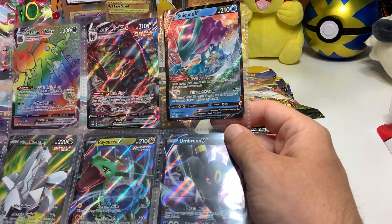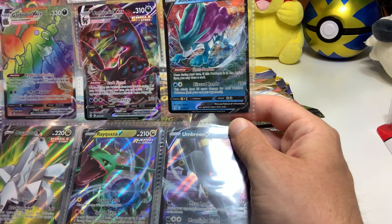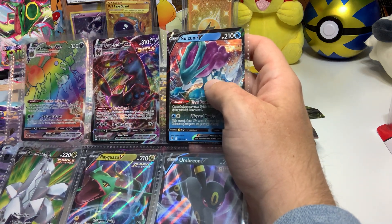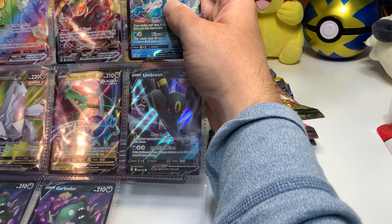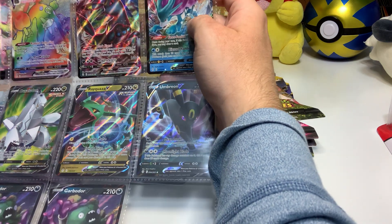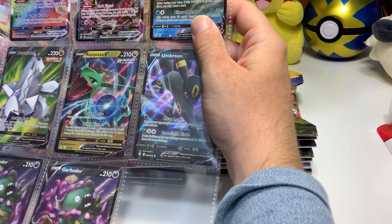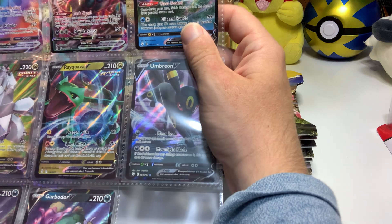It's been about a day since I've posted Pokemon and all I've been thinking about is opening up more Evolving Skies. We have opened up 14 packs and we have 9 hits. If you guys hear a dog in the background, that's just my dog. He's being loud right now, so I can't really control that — he's downstairs. No holographic cards yet, which is crazy.